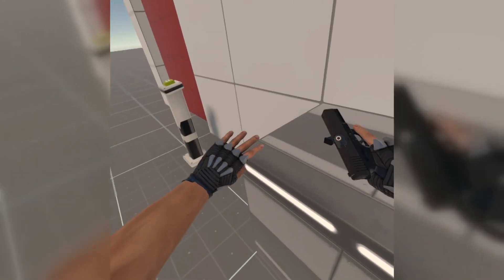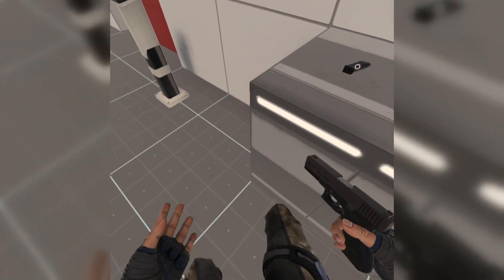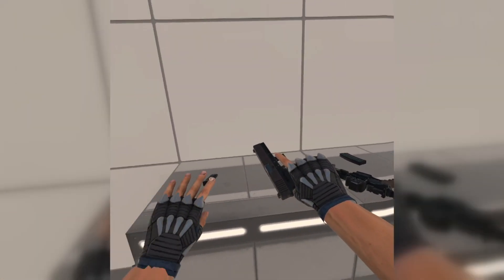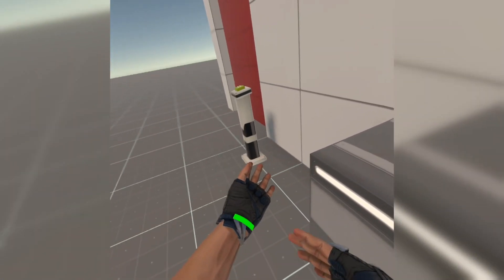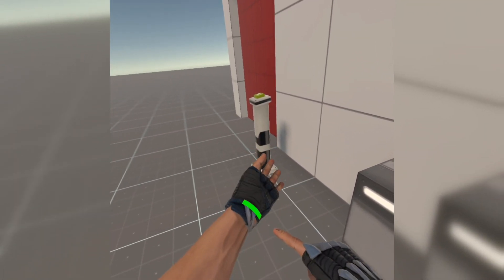I'll show you the pistol first. Quite nice — obviously you've got your own body too, I don't know if you noticed. Crouching a little bit due to the height, like a bug with the height perhaps, but all you're going to be seeing is your arms. So that's not too bad. This is your health meter — that will go red when you get low on health.